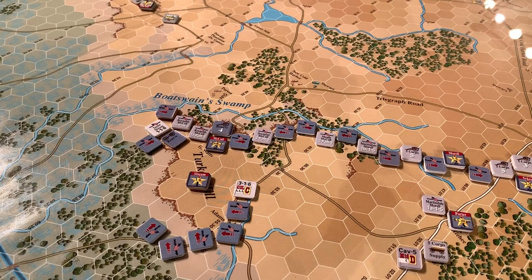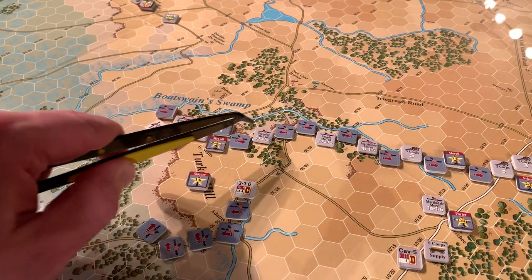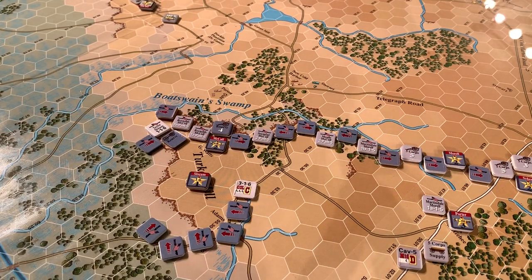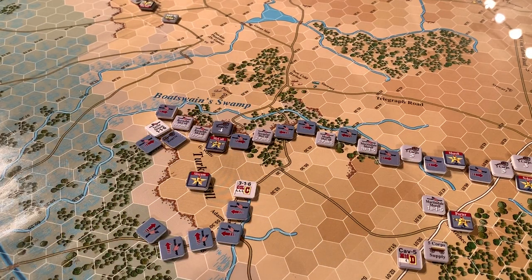Hopefully that will be enough in case there are any breakthroughs on this portion of the line, which the Confederates may concentrate on just to avoid the guns of the Union right. Although they will still have to perform some sort of diversionary or sideshow assault on the Union right, just to prevent the Union from shifting forces left against the main Confederate thrust.